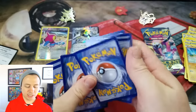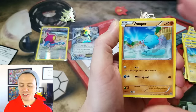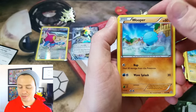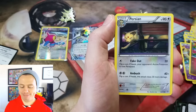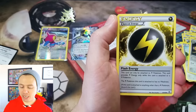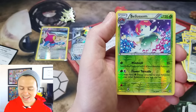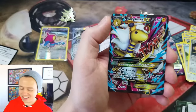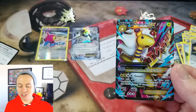Alright, moving on to our second pack here. It's going to be a good one. I could feel a good card — you'll see what I'm talking about. I felt it and it felt spectacular. Persian, Hex Maniac, Bellothom, Flash Energy, Bellothom again, Reverse — and a full art Mega Emferos EX! So nice.